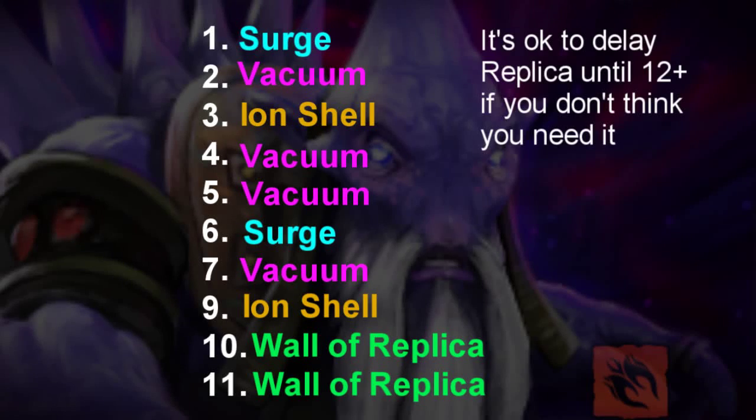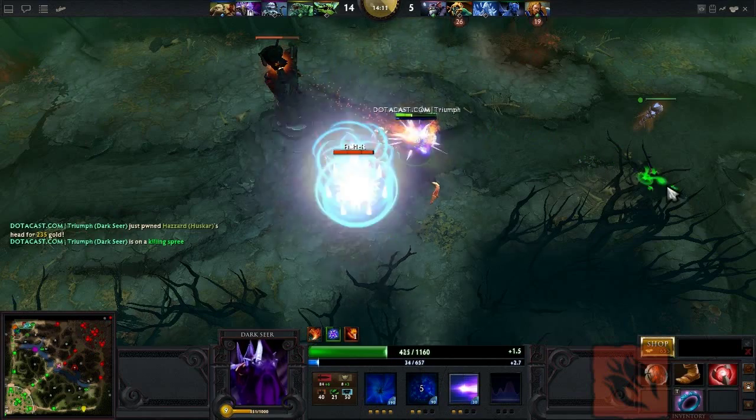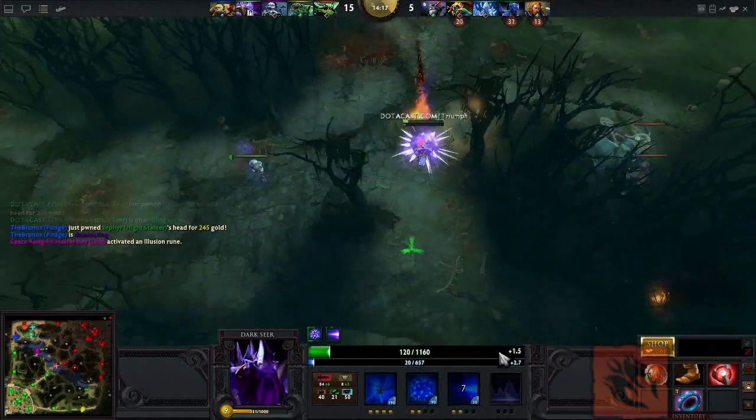For skill builds, we get one point in each of our primary skills and then max out Vacuum. Vacuum's area of effect increases greatly with levels, which is critical. Whether you max out Surge or Ironshell next depends on your team composition and playstyle. Personally, I get Surge to level 2 so it's guaranteed to outrun slows, then I max Ironshell for extra DPS. Your ultimate is good once teamfights start, but before that, leveling other skills is more useful, so we save it for levels 10 and 11.